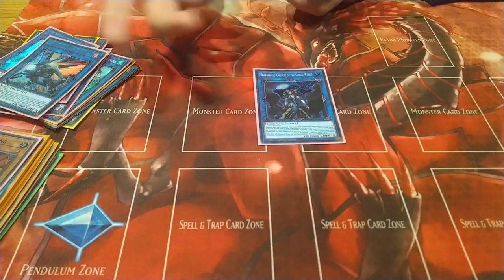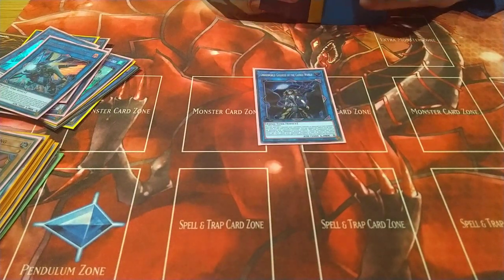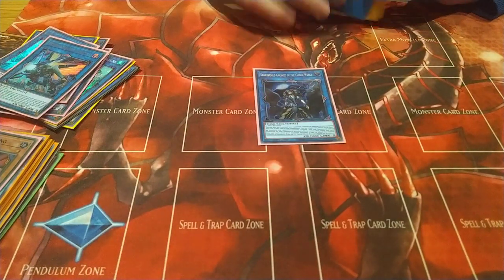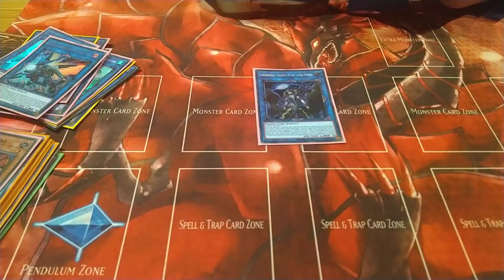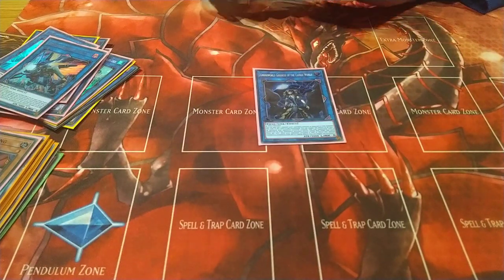For Link 5 it's Underworld Goddess. You make this with IP Masquerena on your opponent's turn. You can then remove one of their monsters from the field and negate one of them that turn. It also negates graveyard effects, so against tier decks with graveyard elements this can help you deal with them.